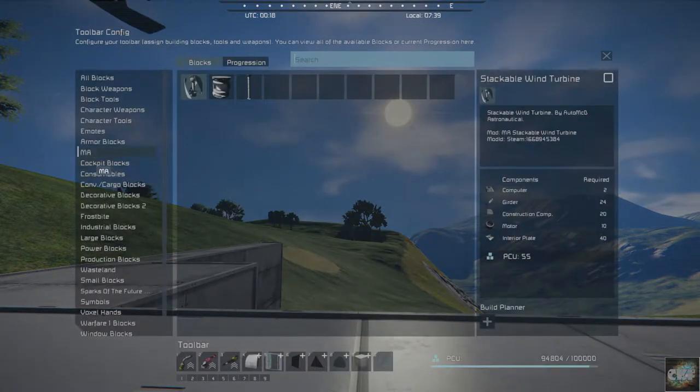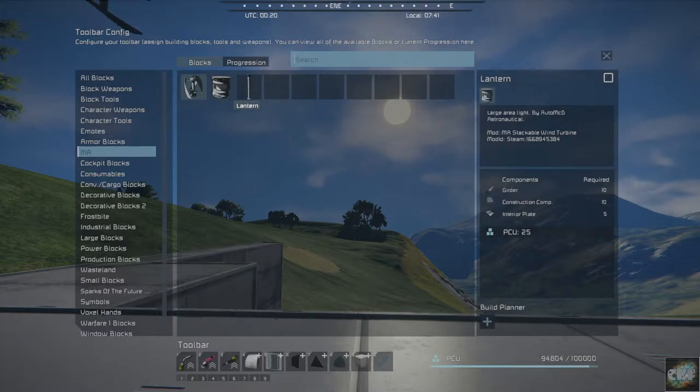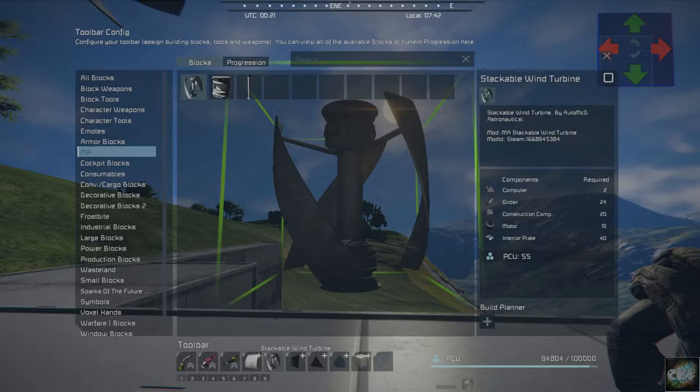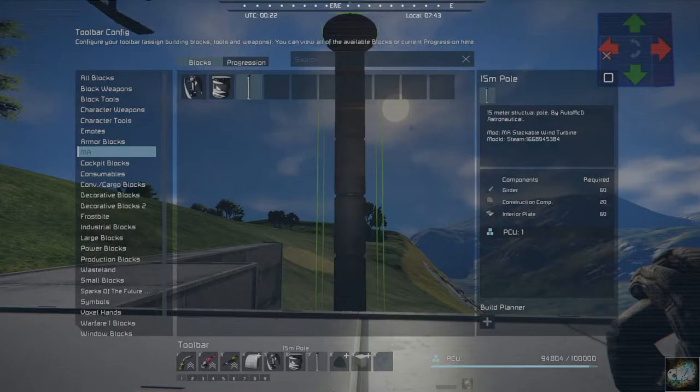Now they are under M.A., so you've got a stackable wind turbine, you've got a lantern, and then you've got a 15 millimeter pole. Let's bring these down and we will demonstrate all of these — it's really kind of a cool mod actually.